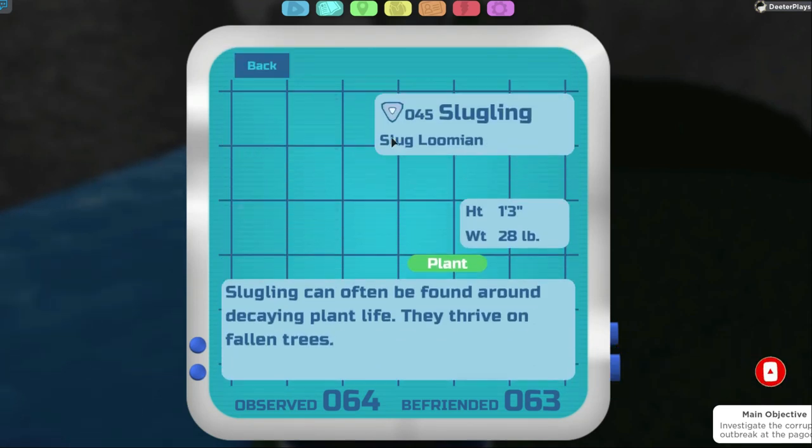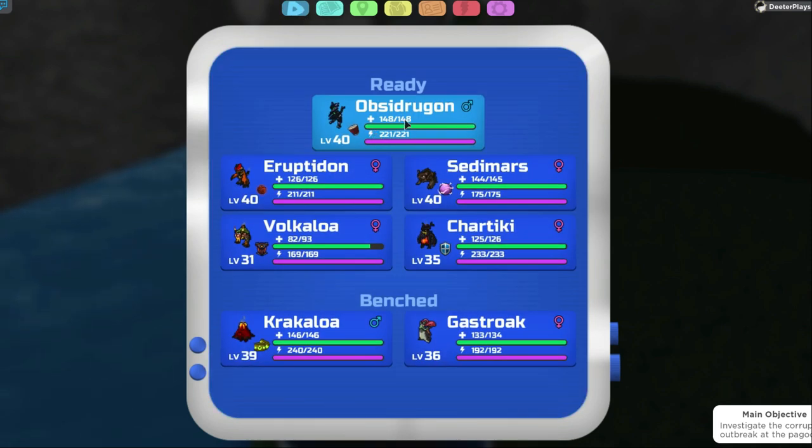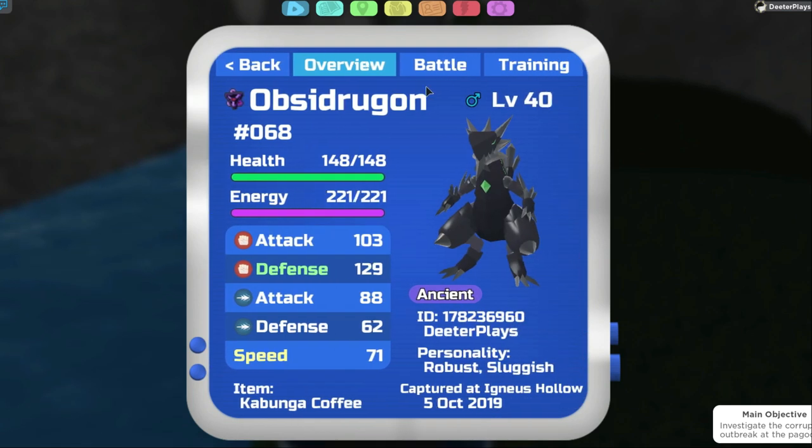Starting here in the Lumipedia with what we've got first — the Sluggling. These ones can be found usually in Route 4. When you defeat a Sluggling, you get a plus Special Defense on your TP training.